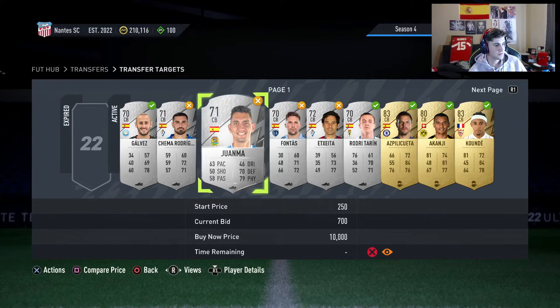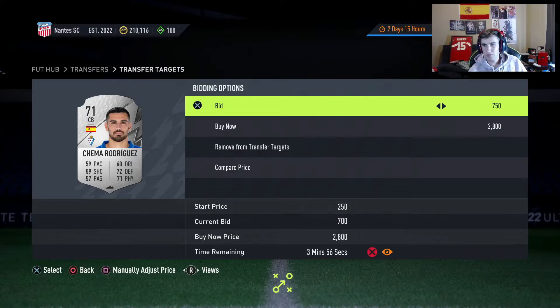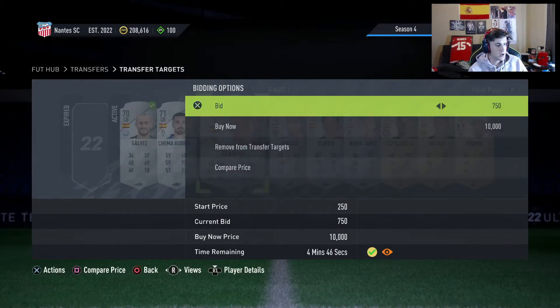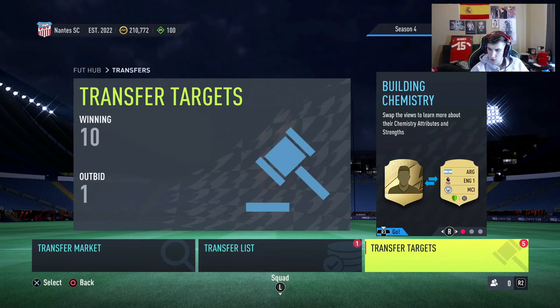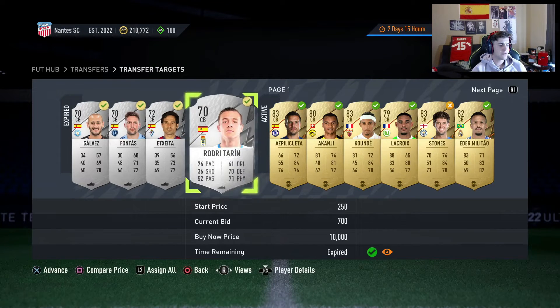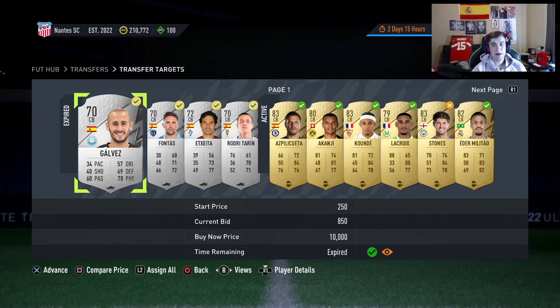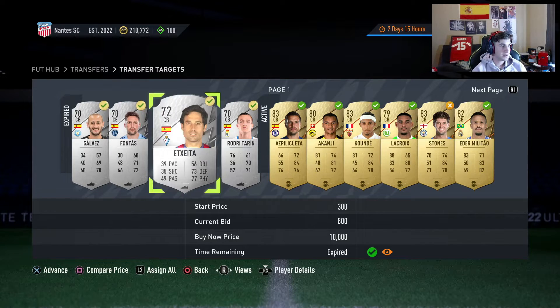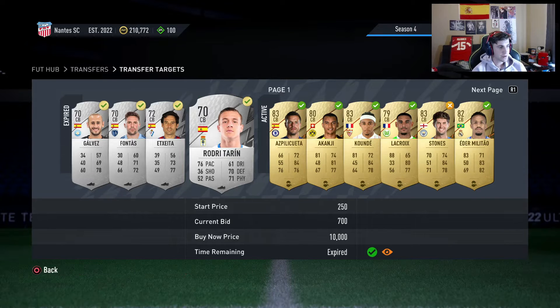Someone is outbidding me so I'm going up to 850 — they're going for over a thousand. Someone is going through and outbidding me on all of these. After about five minutes we got the results: we won four out of seven. We paid 700 minimum, a lot more at 800. They'll get listed for about 1000 to 1100 — that's about 1000 coins in about 60 seconds of effort.